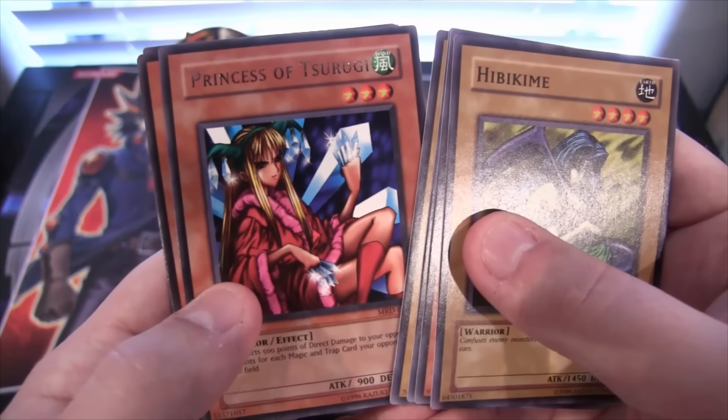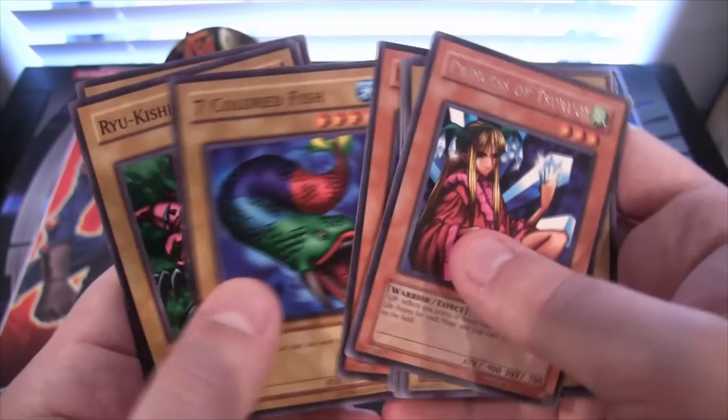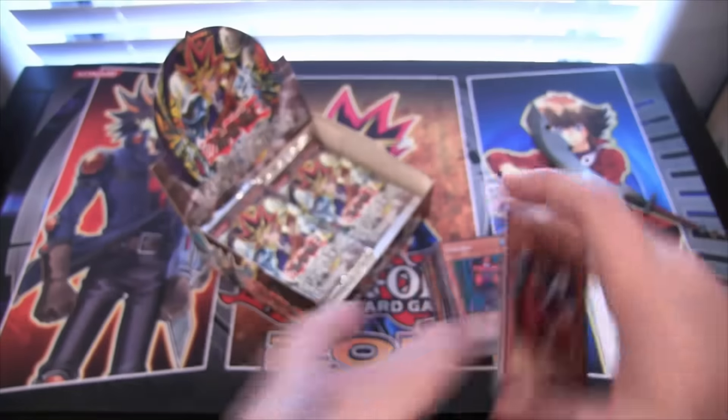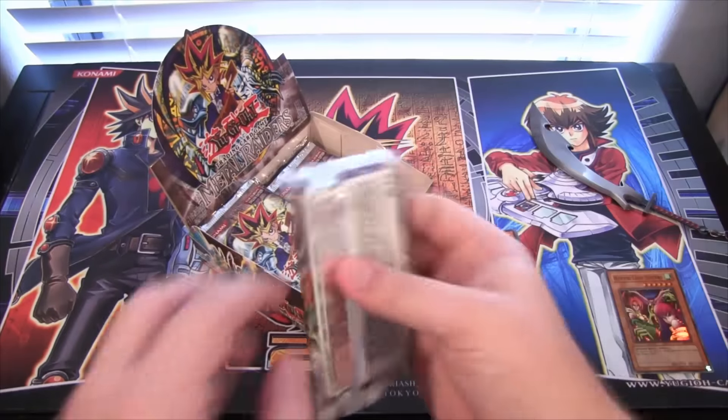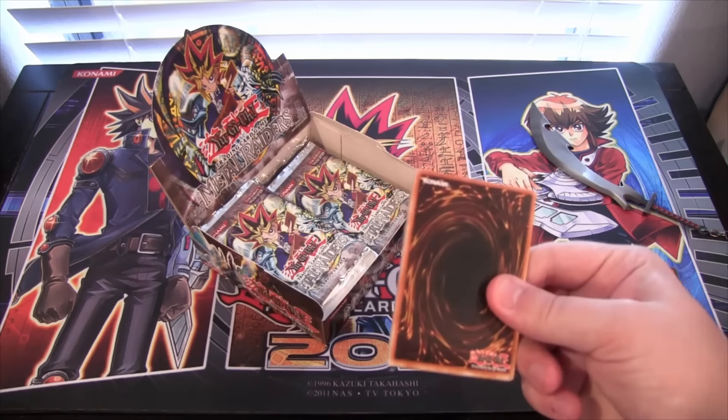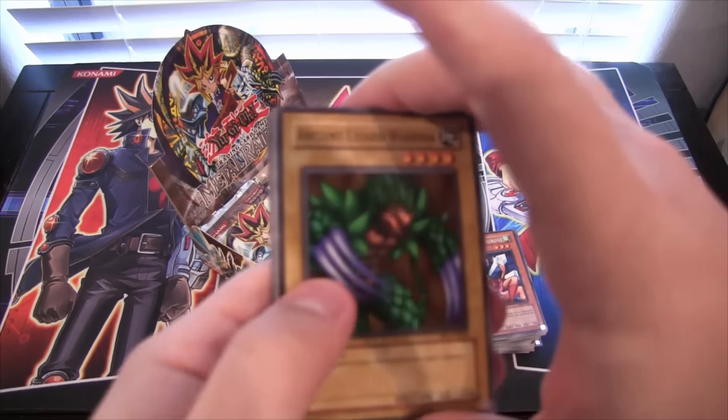Prince of Shurugi — I think that's how you say it. I remember actually using that card back then too. Seven Colored Fish, another one I remember using. I think Umi, the Field Spell, is also in this set — or maybe it's in the first one.